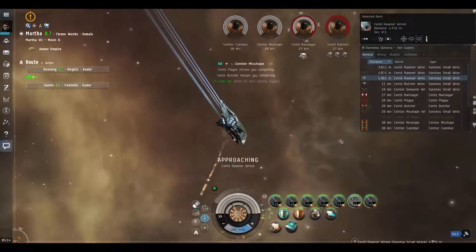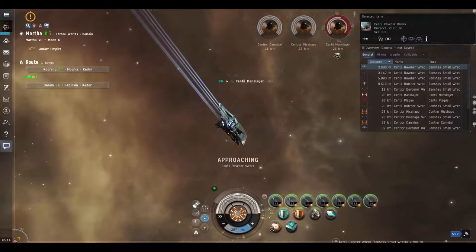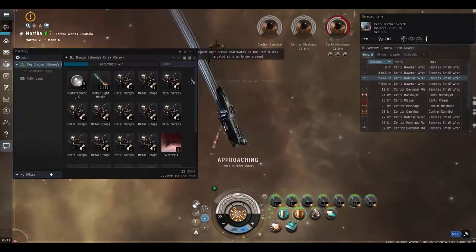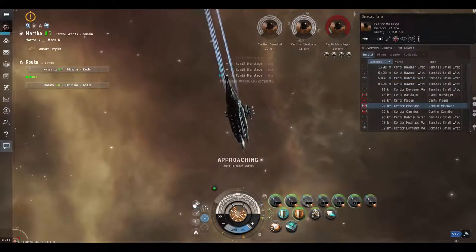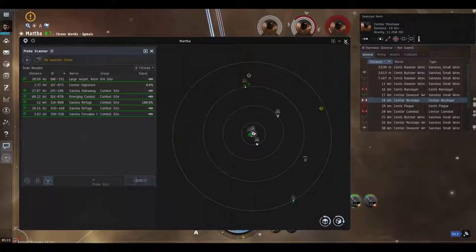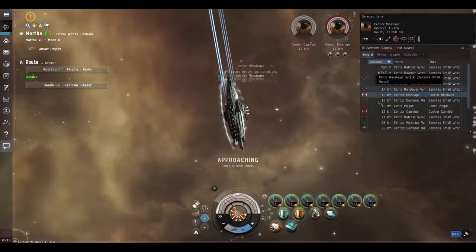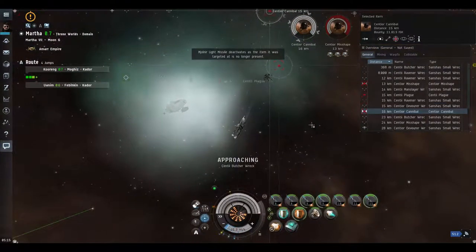Maybe we can fit a tractor beam on here since we don't need all these missile launchers. It's just garbage again - all frigates, all small ships that we don't really need at this point. We're going to fly back to the station and try going in the cruiser. In a drone conduit it was absolutely insane - we almost lost our ship. These sites don't seem to give really anything.